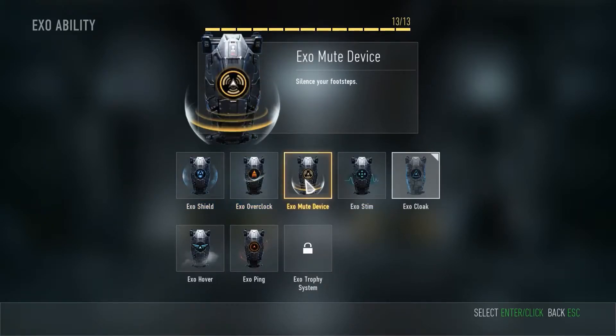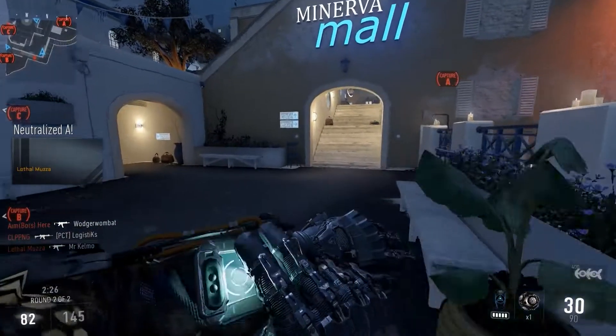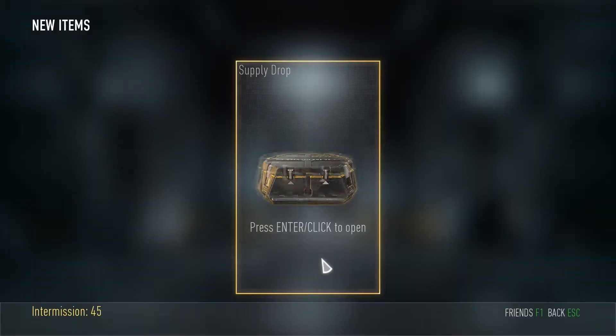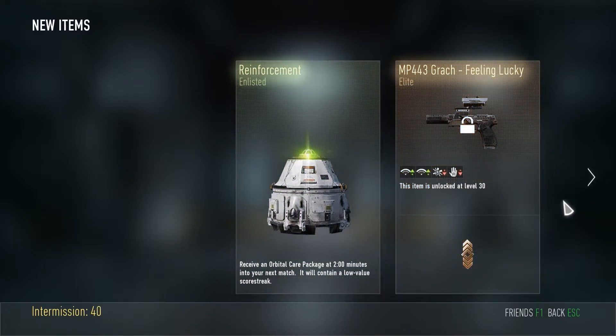Another nice change is the addition of the Exo ability, a choice between various abilities that give things such as speed boosts, cloaking, improved health regen, silencing your footsteps, or letting you hover in midair. Also, in multiplayer, there are random loot bags that can drop, giving you either items to customize your character's look, or weapons that can have unusual stats.